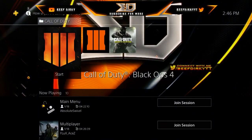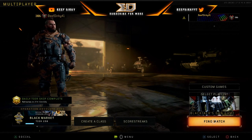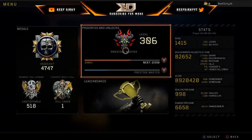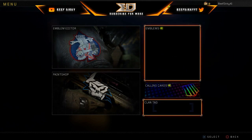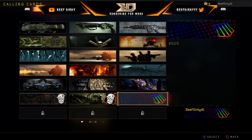Once you load back into Black Ops 4 multiplayer, click the Options button, go over to Identity, then go to Calling Cards, and it's under General. Scroll all the way down and you should see it right there — it's called ASUS. There it is guys, it's literally the rainbow Black Ops 4 calling card. It's one of the best calling cards in the game — I enjoy it so far, and I'm pretty sure people will wonder how you got it.